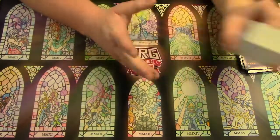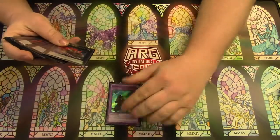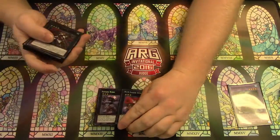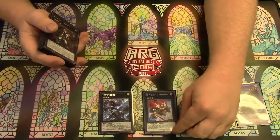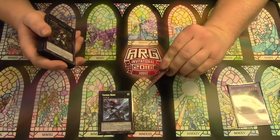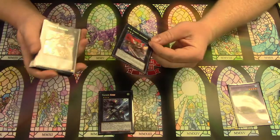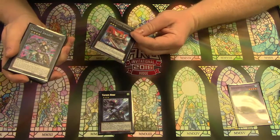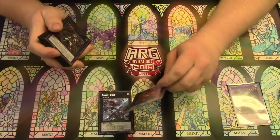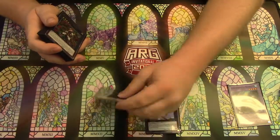That's it for the main deck. Extra deck — play Norden for the Instant Fusion. Two targets for the Terra Top: Invoker and Totem Bird. If you don't open up Rat Pier or a way to get Rat Pier — but you should always have a way to get to Rat Pier, cause there are like nine ways to get to it, including itself. If you open it, you go Totem Bird so you don't lose to board wipes.